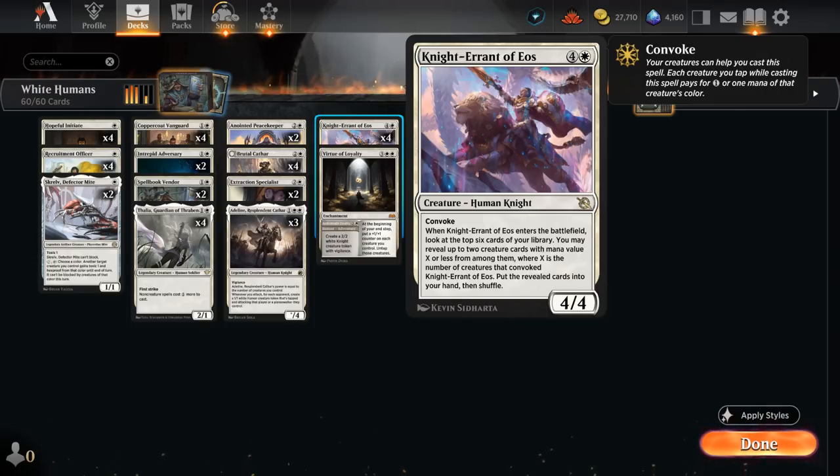Knight Errant of Eos is another huge addition for this archetype — we can convoke by tapping a bunch of creatures. Usually we want to tap at least three creatures so we can find our powerful three-mana cards, but we can also tap five creatures if we have a lot in play and potentially find additional copies of Knight Errant to chain together.